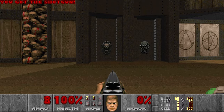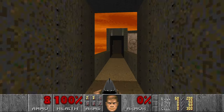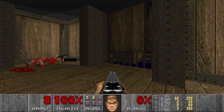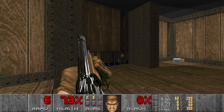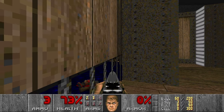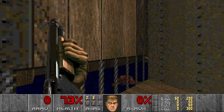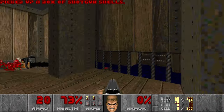This is attempt number 1 and first I want to get a Plasma. So we go here, then here we can kill some of the shotgunners and maybe some imps as well. Let's grab more shells.